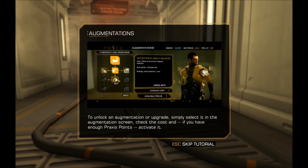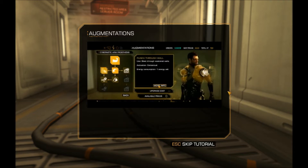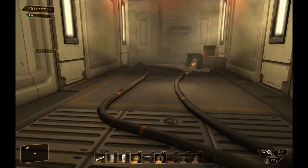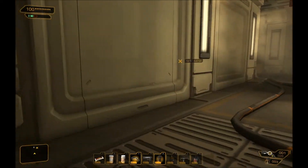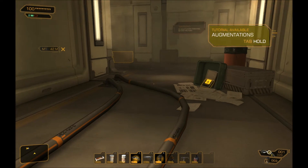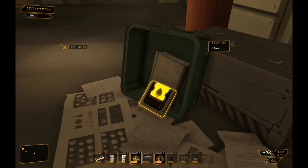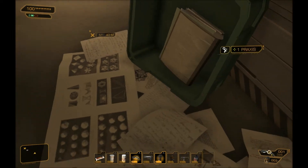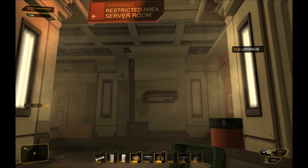To unlock an augmentation or upgrade, simply select it in the Augmentation screen, check the cost, and if you have enough Praxis points, activate it. Cool, and there's a Praxis kit right there. Hence the reason it just gave me this tutorial. That's like the best possible kind of loot imaginable ever.